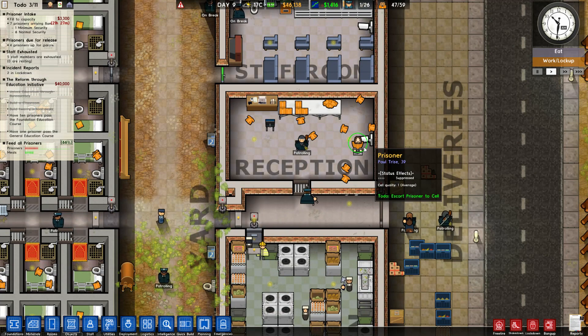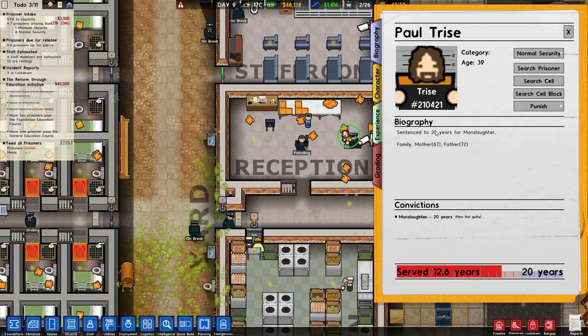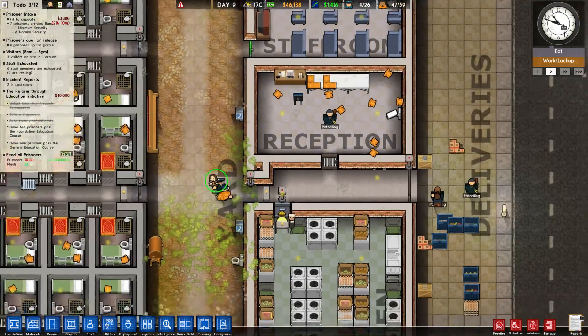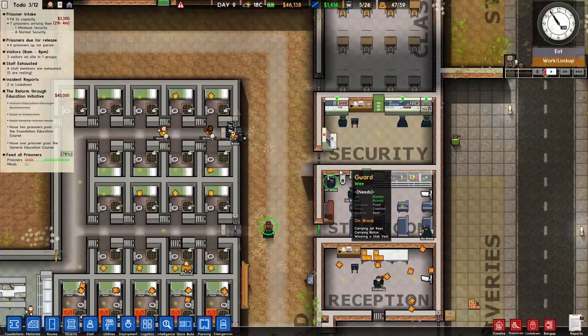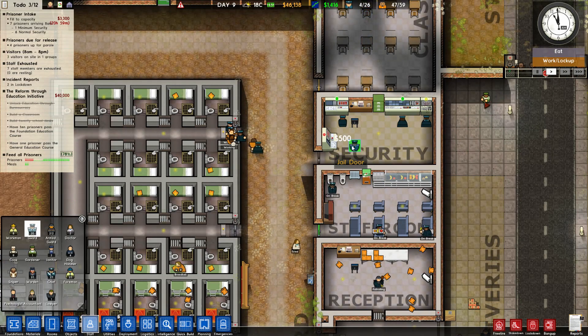Paul - what you got for me, Paul? Manslaughter. Yeah, you start getting into some of the heavier ones when you have higher security. 20 years for manslaughter. All right, can somebody come do a security check please? Fine, I'll hire an extra guard.